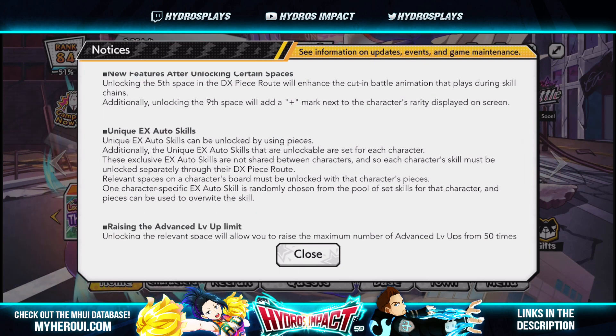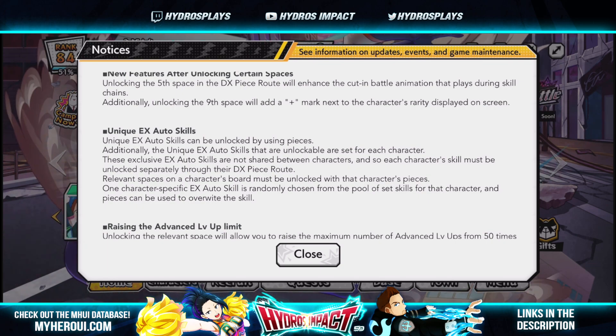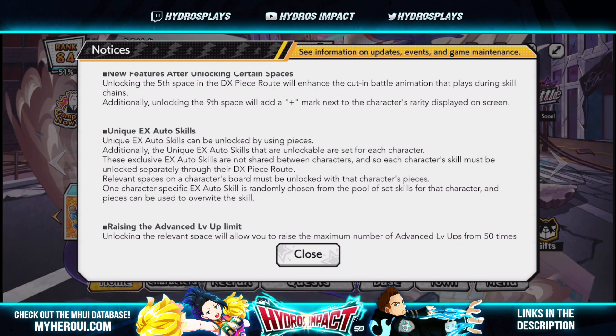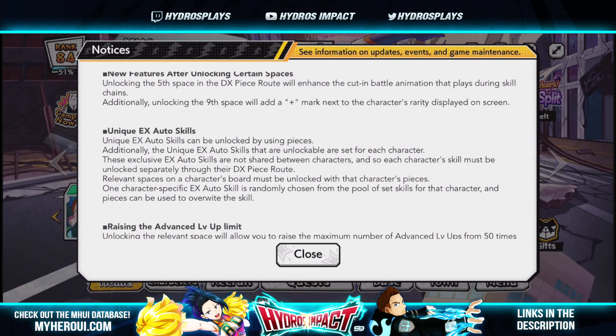Unique EX auto skills can be unlocked by using pieces. When it says 'pieces' versus 'DX pieces,' there's a distinction — there's a new item in the game. You have your character pieces which unlock the piece route obtained from the shop, but there are also DX pieces which are completely separate items. I was speculating they would add a brand new item, and I was correct — they weren't going to use the same character pieces.